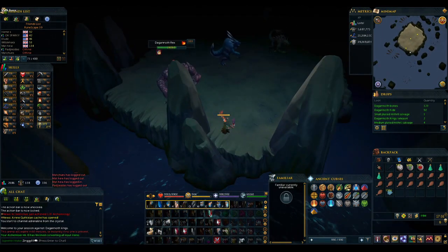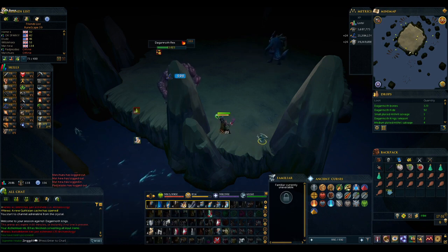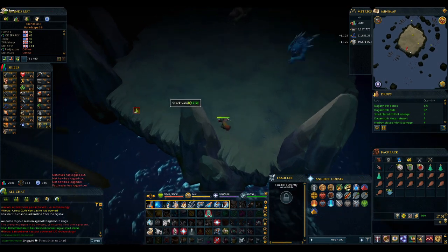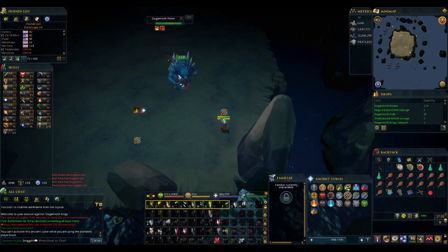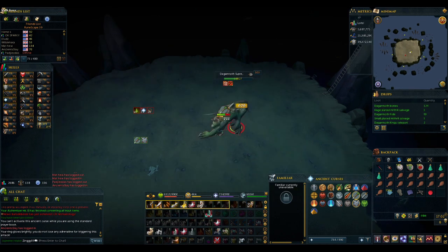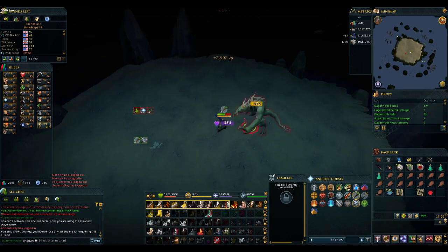Starting the fight, set the boss spawn rate to something low first. If you end up having time in between bosses, you can choose to up the respawn time, but don't get overwhelmed on your first attempts. Start the fight with Rex at the safe spot we just talked about. Once he goes down, swap to your royal crossbow and then hug the north wall while you tag Rex Prime — there are no mechanics here, just DPS them down as fast as you can. Once Prime goes down, equip your melee weapon and tag Supreme. By the time Supreme goes down, it's likely that Rex will have respawned, so re-equip your mage weapon and get him back into the safe spot. Rinse and repeat like this around in a circle until you decide you're done or until you need more supplies.